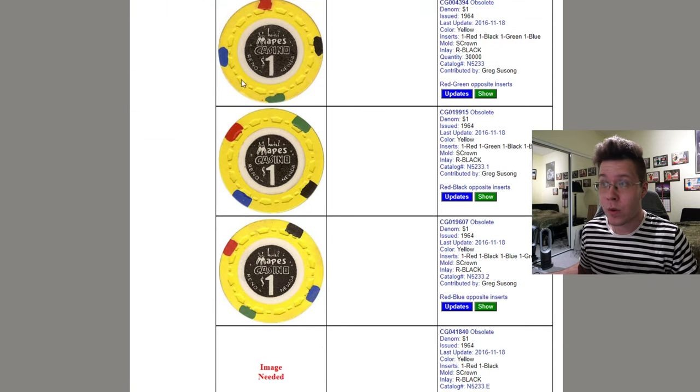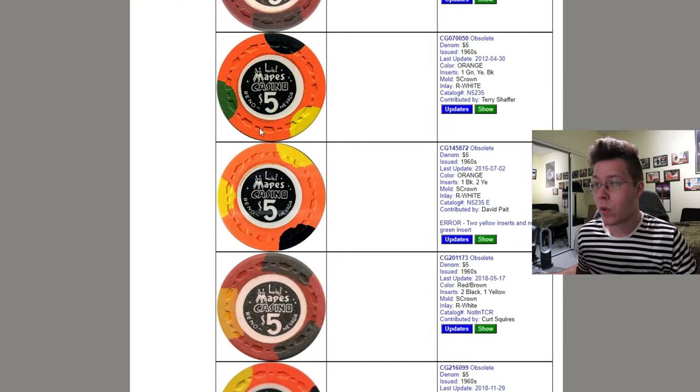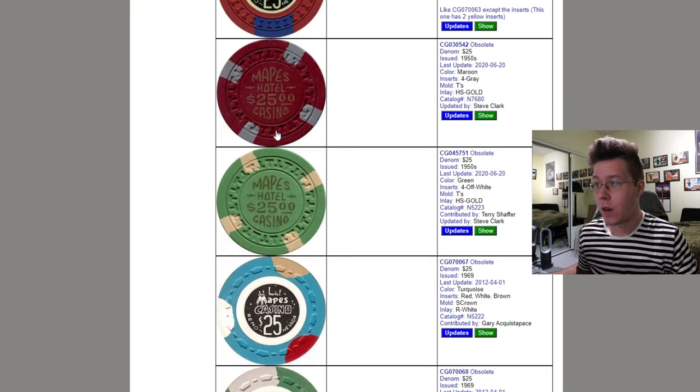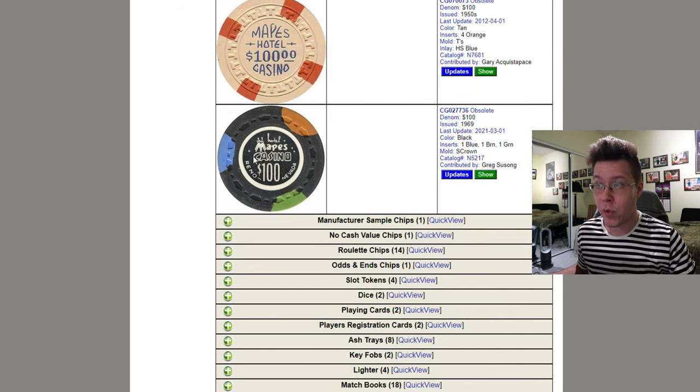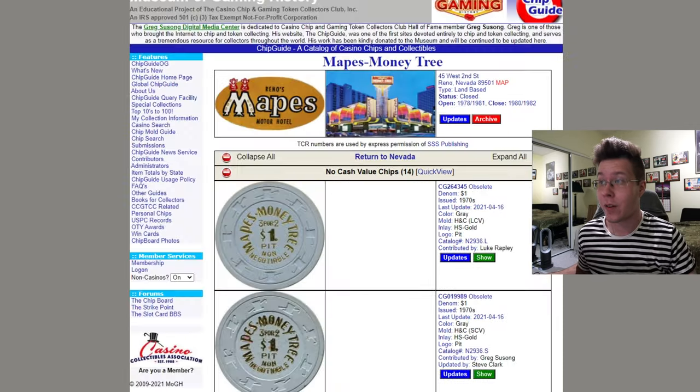Hopping over to Mapes — everyone wants the ones, we all know that. Everyone wants these orange fives, TRK fives. Everyone wants these 25s. The green 25s are just the same — they're just not turquoise. And everybody wants these hundreds. Can't do much if they're not out there.